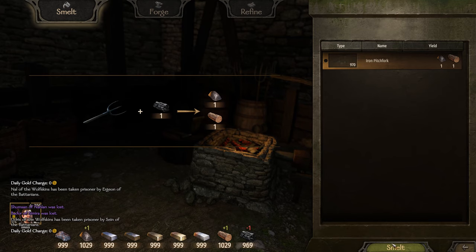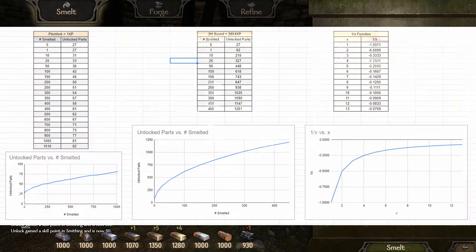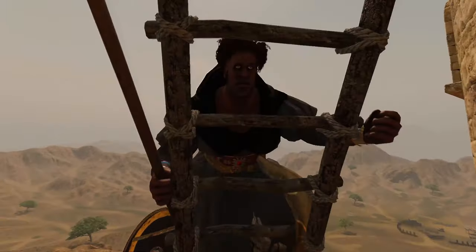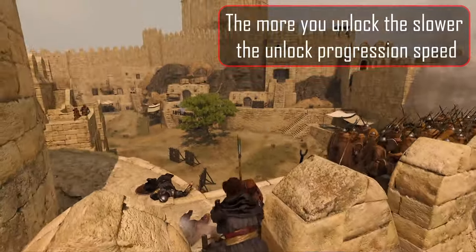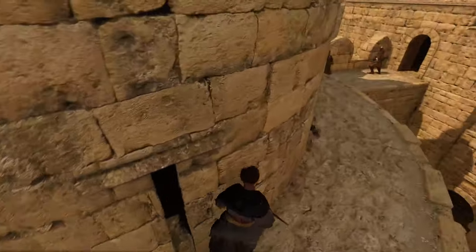I ran two experiments with the smelting perk on in order to see how unlocking parts works — one with the lowest smelting XP item in the game, and another with a top-tier weapon. The results are very interesting. Notice that unlocking 82 parts with pitchforks took 1016 pitchforks for 1016 XP, while one single two-handed sword gave the same 82 unlocks with 2804 XP. So the XP does not match up between the two, which means unlocking parts does not work the same way that XP for a character does. The more parts you unlock, the slower unlocking gets — you unlock parts very fast in the beginning, and then you slow to a crawl near the end.